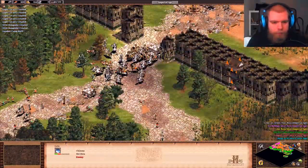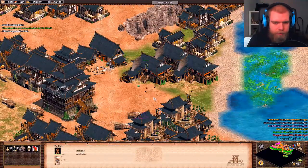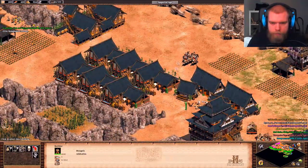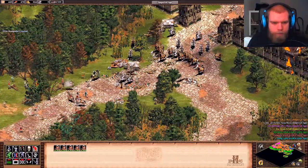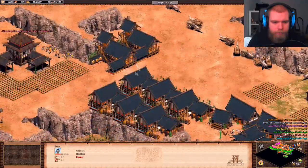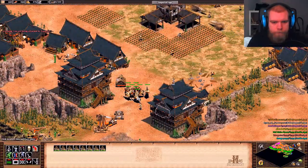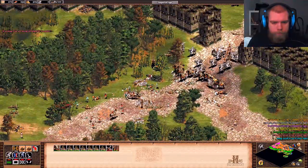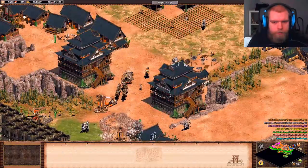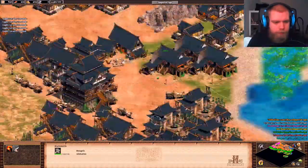Northern gate. I think a few monks might actually be a good idea. There's a lot of gold here. Monastery won't take too long either now.